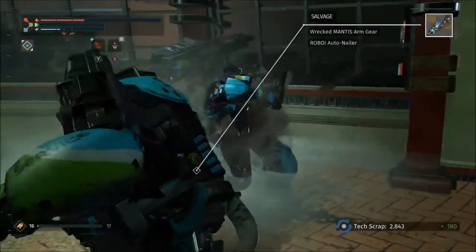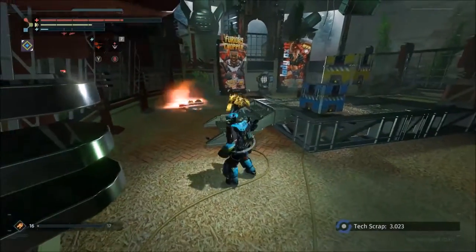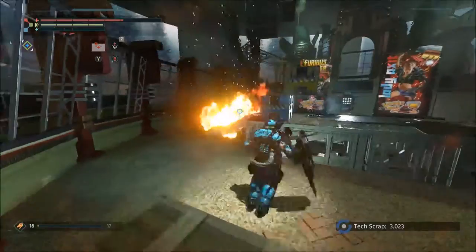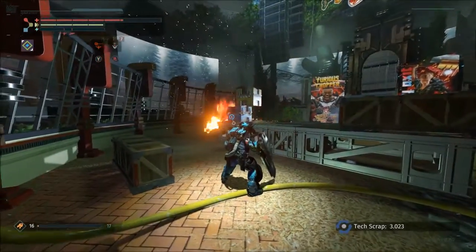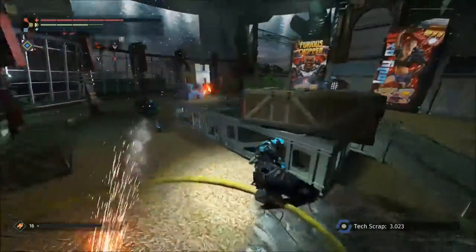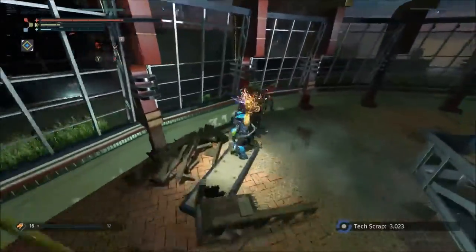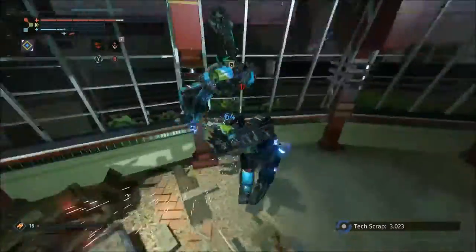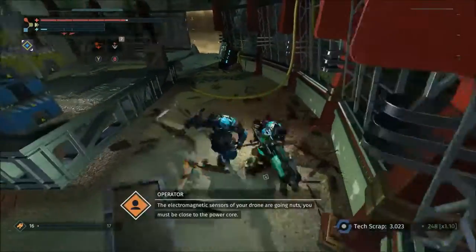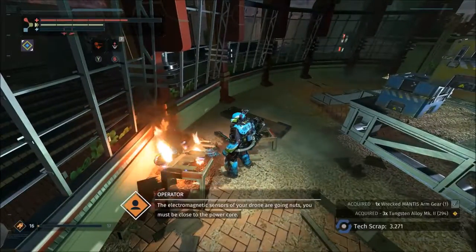Get that weapon, dammit. That's the fire that it throws. The question is who has a special weapon of some sort — come here. I wish I could see his health. The electromagnetic sensors of your drone are going nuts — you must be close to the power core.